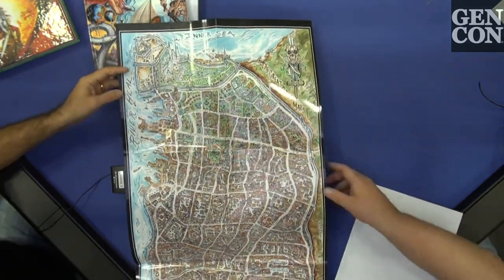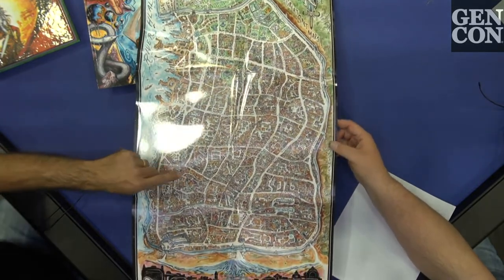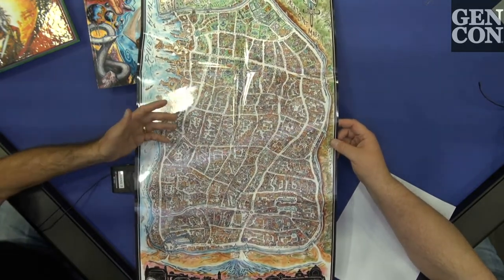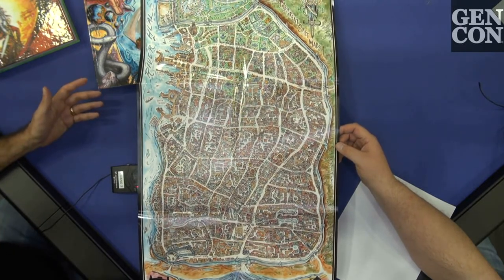This is a map of the city of Lankmar — it doesn't even fit on the camera. You can kind of see here, if you zoom in, there's lots of buildings. Every one of these was individually drawn and illustrated by Doug Kovacs, who did this entire map by hand.